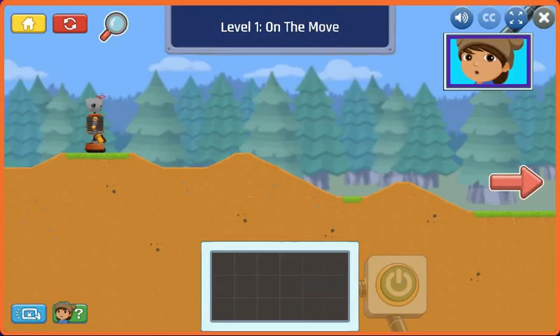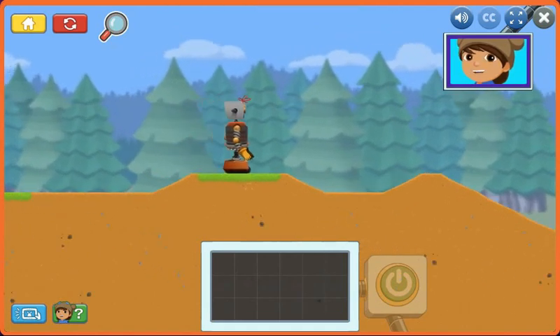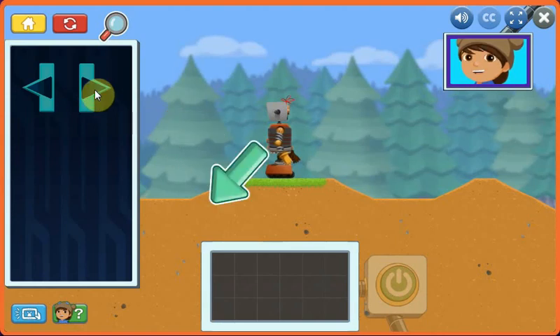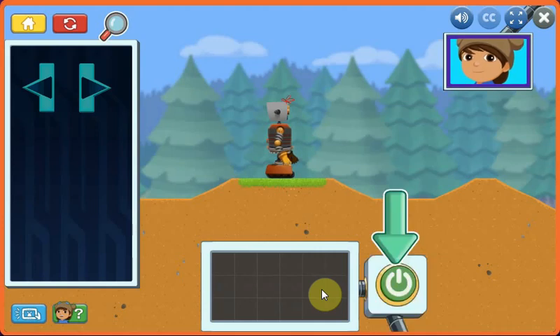We need to get Jet 2 to the park so we can help clean it up. First, we'll learn how to control him so we can get him across this field. Drag controls from here to the control panel here. You have limited space for your controls, so rearrange them to fit just right. The order doesn't matter — just make sure that you have the controls you need for your mission. When you are ready to control Jet 2, press the power button to activate the control panel.